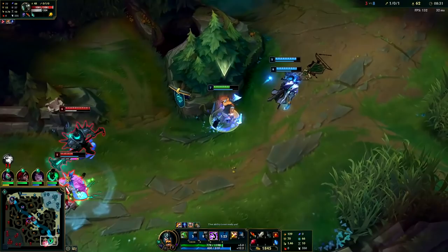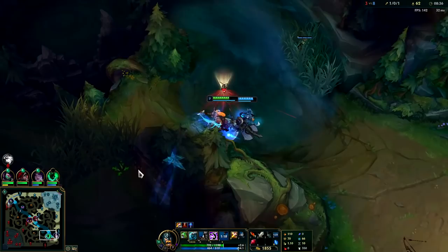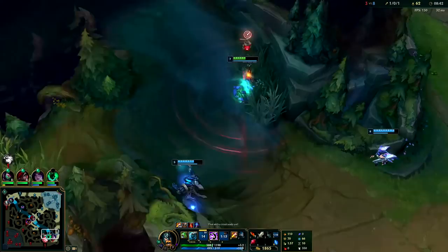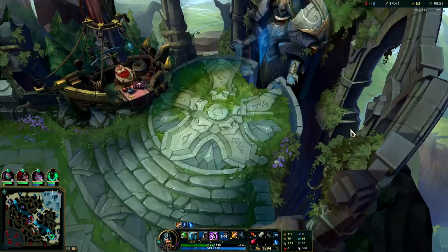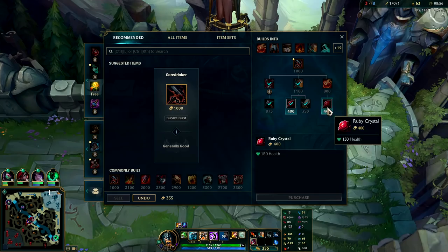I think I would have actually killed her honestly — she had nothing left. With an auto attack, one more Undertow, and an E she was dead. It's unfortunate, we'll go ahead and reset though. If you're about to fight the enemy to the death, you don't want to waste your W doing something dumb like breaking a ward, but since we have backup it's fine to use it there.